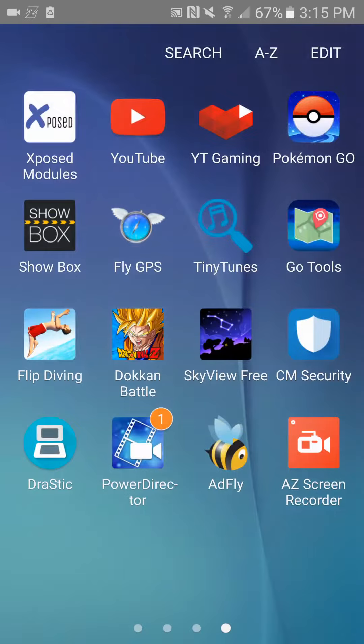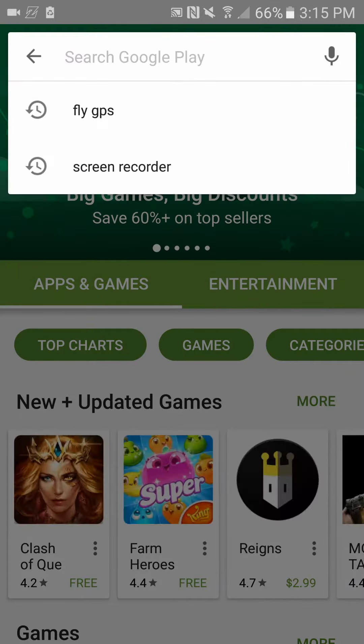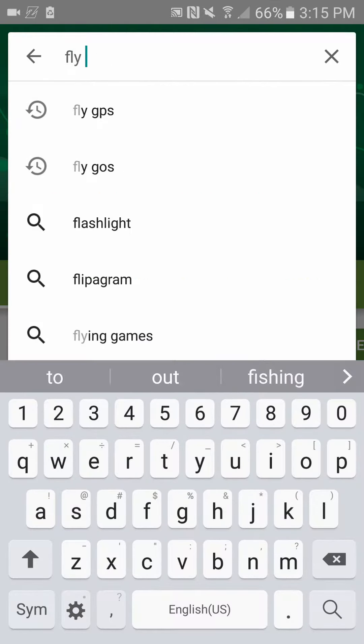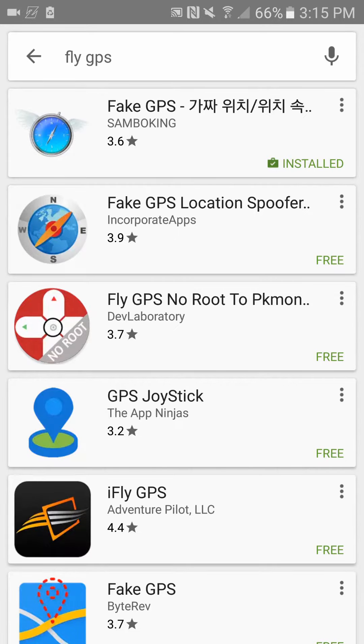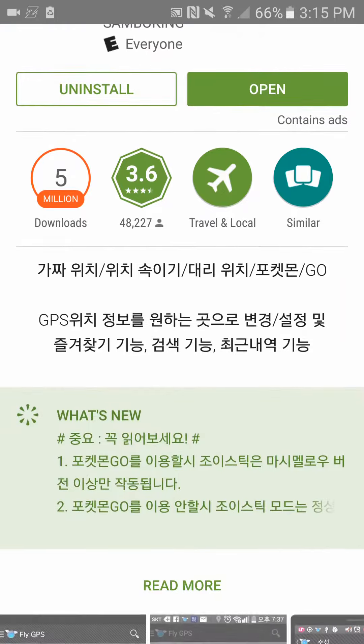The first thing you're going to need is to go to the Play Store and type in FlyGPS. You're going to click on the first option that says FakeGPS and go ahead and install that.